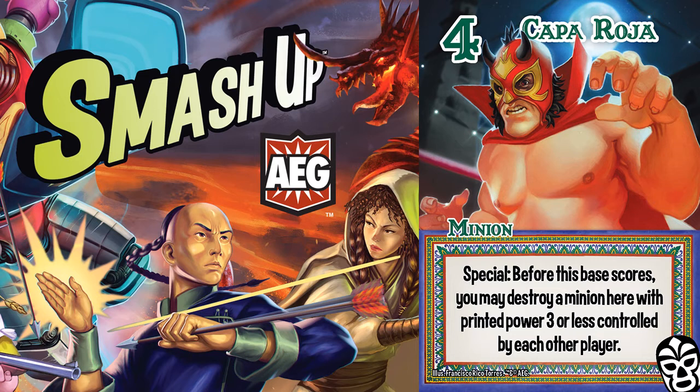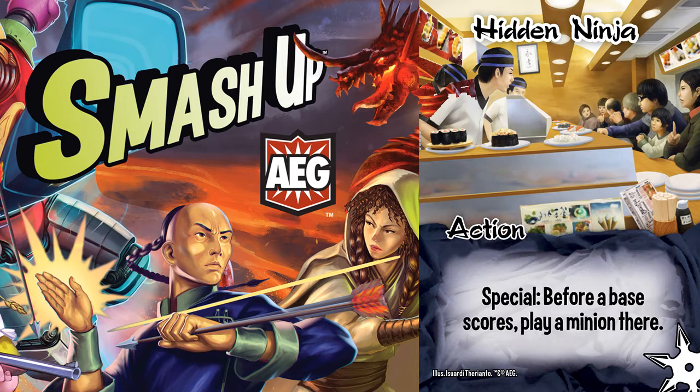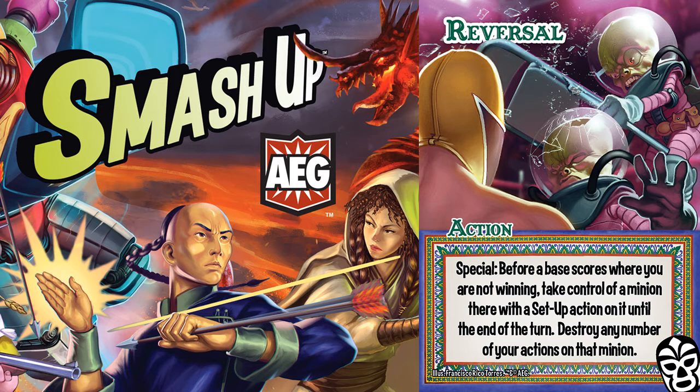However, if you intentionally have lower power, you can use Kappa Roja to eliminate the smaller minion, while using Reversal to swing the main minion. Alternatively, a hidden Ninja Tiger Assassin or Ninja Master can also provide a final touch. Again, because of the Lucador action recursion, I don't mind using excessive actions here. When you have a chance to score a base by yourself and recover from it, you take that chance.